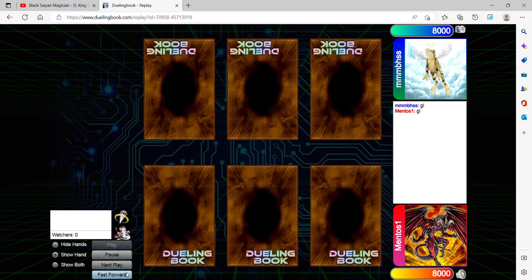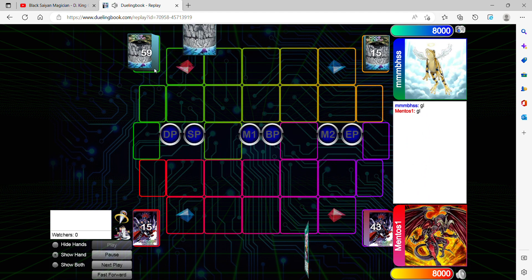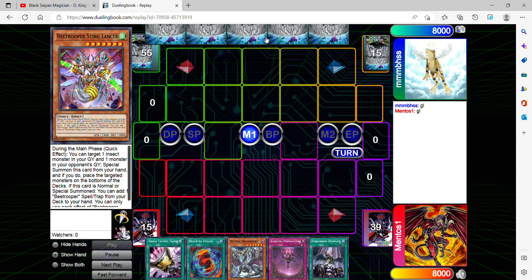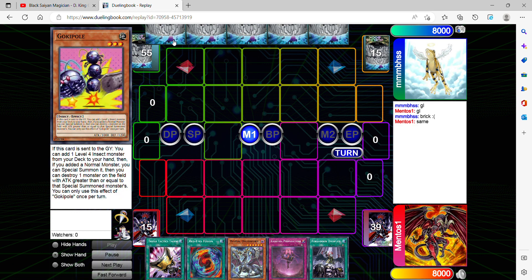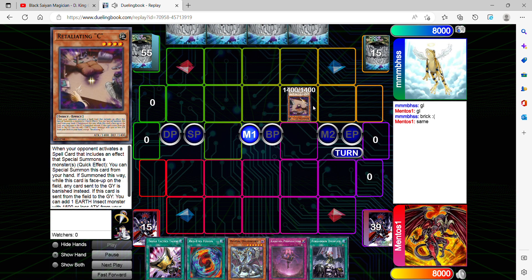This is going to be a unique duel between both players because he is playing an insect deck with 60 cards. And although it looks very consistent, he managed to pull off something that I could not imagine. Because I understand why he's going with this ratio — I'm guessing it's because of the fusion spell and then you want to be able to trigger cards in your graveyard.